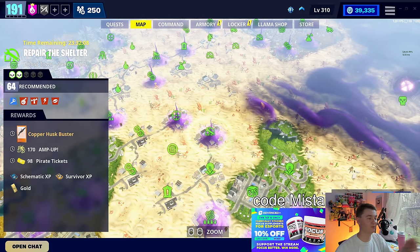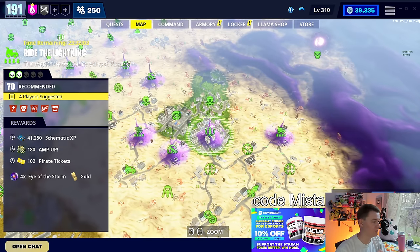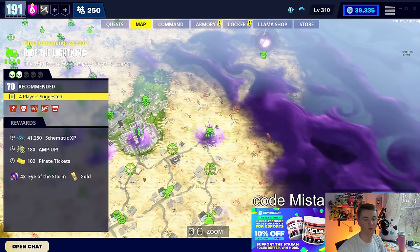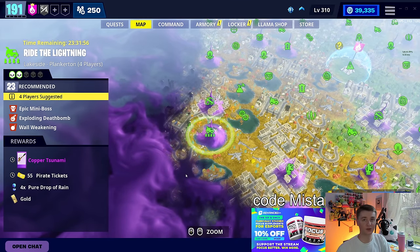Maybe you want to wait a day or two. Husk Buster is in the 64 zone in Canny — one of the best shotguns in the entire game, great weapon. Cost of Performance is awesome on that. Four X Either Storm in the 74 four-player. And the final mission I'm going to point out is in Plankerton — the 23 four-player has 4x Drops of Rain.